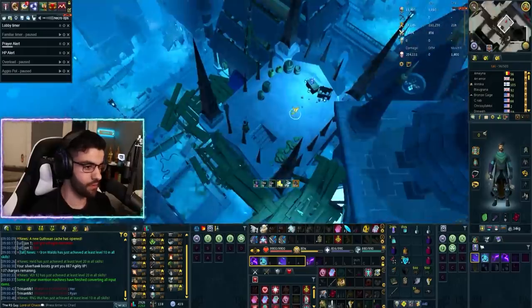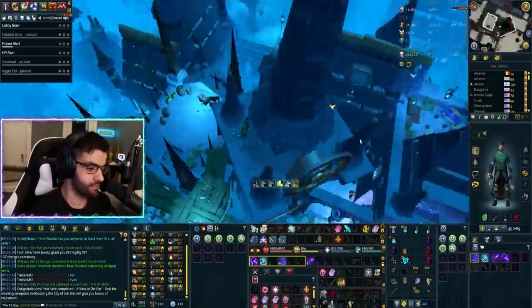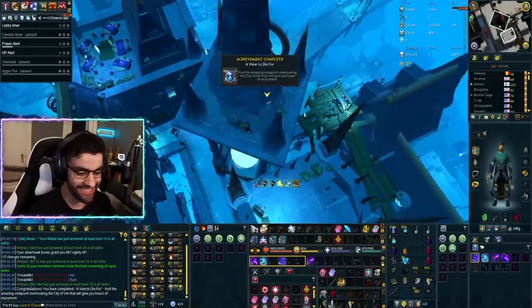Task 3 is to find the amazing viewpoint. It's right next to the general store. As seen on screen, the clickbox for the staircase is a little wonky, but all you have to do is walk up to the top and you're good to go.